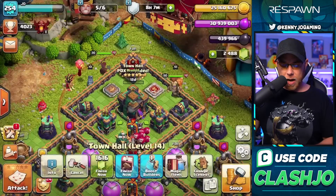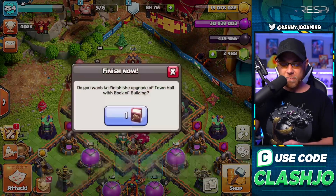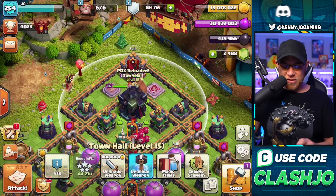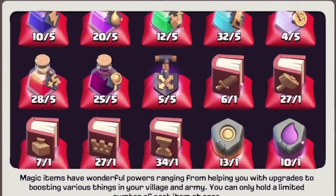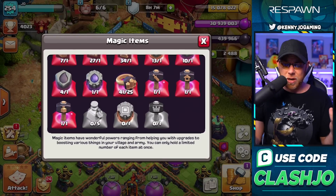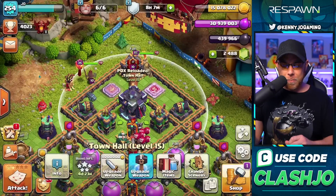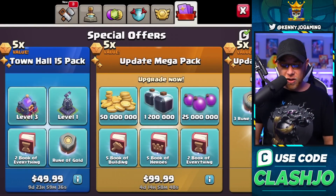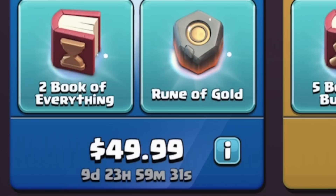That 12-day upgrade — don't worry about it, we do have a book of building. I'm not entirely sure how many magic items I have; I started saving up magic items like two or three months ago. We got potions for days, some books, some runes, and some hammers. I think we should be good to go. Let's check out the packs — level three spell tower and the monolith, a rune of gold, and two books of everything for $50. I'm gonna spend some money, I'll be right back.